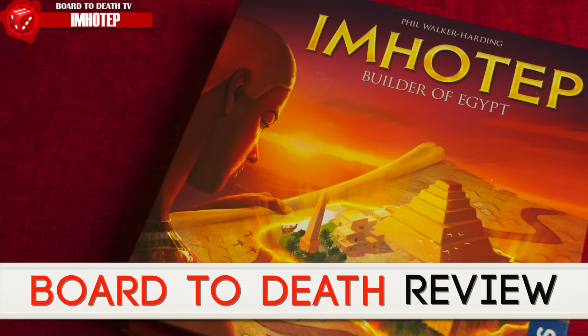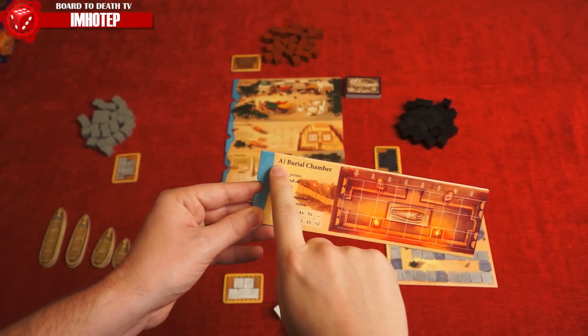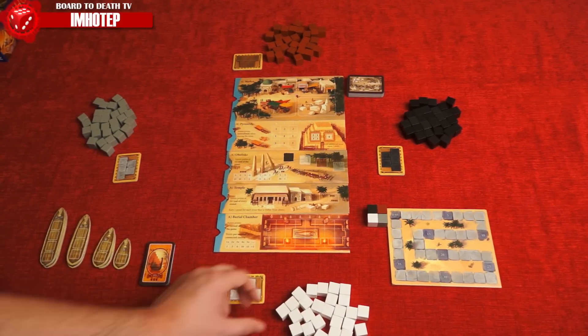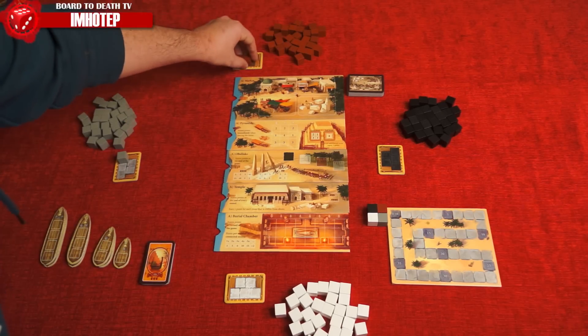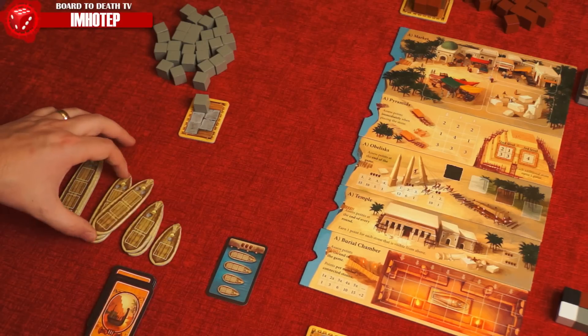Players take on the role of Egyptian master builders in Imhotep. Be the one with the most points by the end of the sixth round and you'll win. The game's been set and for this review we'll use the A side from these double-sided boards. The first player starts with fewer cubes on their sled, and we go clockwise from here. A round card is taken out randomly, and the one you flip over will tell you the boats available for this round.